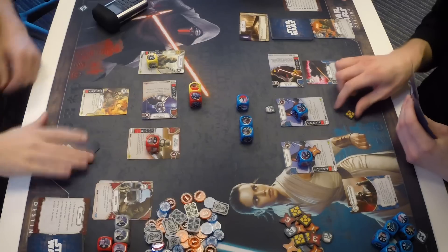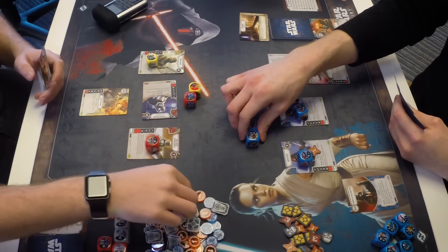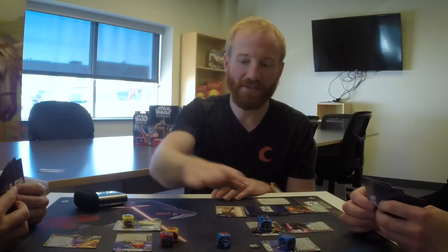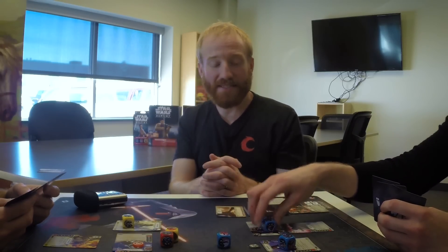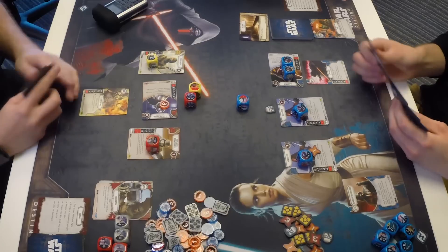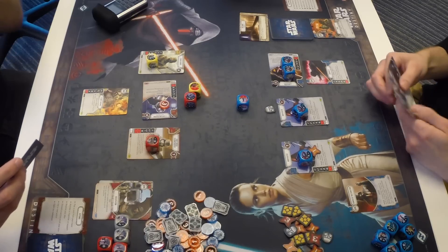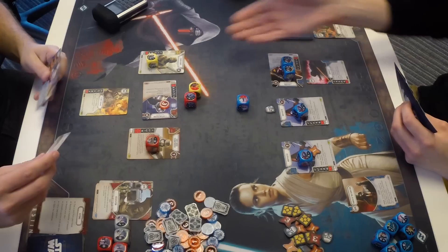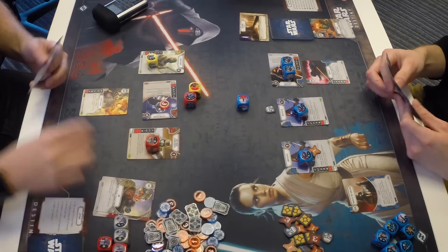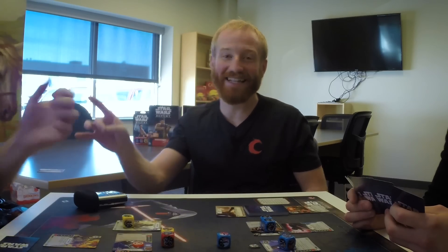Lucas spends a resource to resolve two melee damage, hitting Phasma for three damage. Modifications require an actual die and must all target the same character, but you can split non-modification dice. Phasma is down three health. Zach considers his options — the Stormtrooper has only seven health and the Raider eight, but the Flamethrower must go. Zach discards Aim and re-rolls both dice, hitting exactly what he needed: a special result.